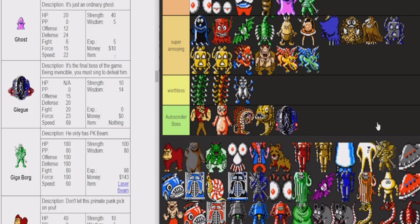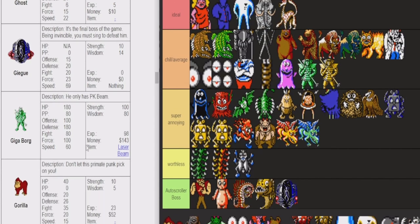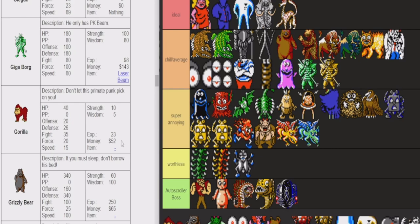Borg — Giga Borg and Mega Borg. I like these guys. They have PK Beam. They're not ideal because like Barbots, they're resistant to PK Beam. But when they get one-shot by Eve, they give you a bunch of stuff and a laser beam. So they're chill.